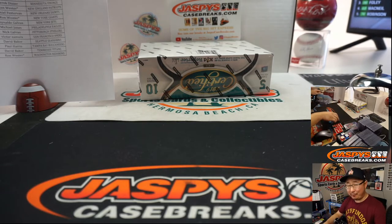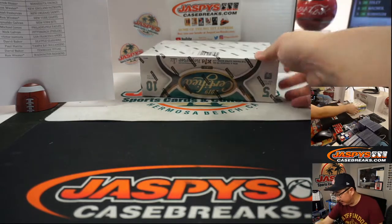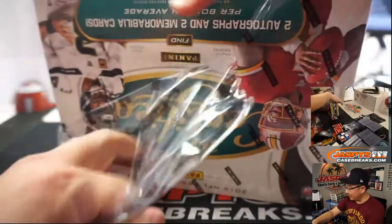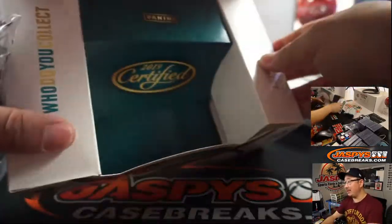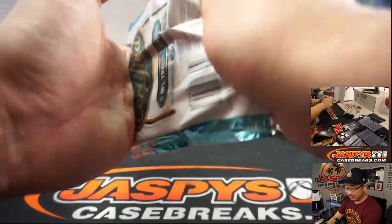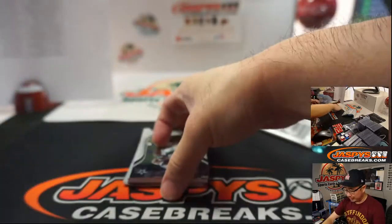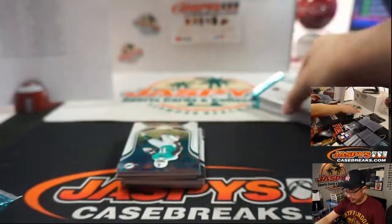One more box to go — it's been a great four-box break. Second and third portions of this inner case will be in the store. Check it out at JaspeysCaseBreaks.com. It was a pretty solid rookie class in 2019, so a lot to chase — at least we could still find a Kyler Murray RPA in there. There are also a lot of old school guys in here: vet autos, legendary player autos, retired player autographs, Hall of Famers. Certified's pretty good about stuff like that.